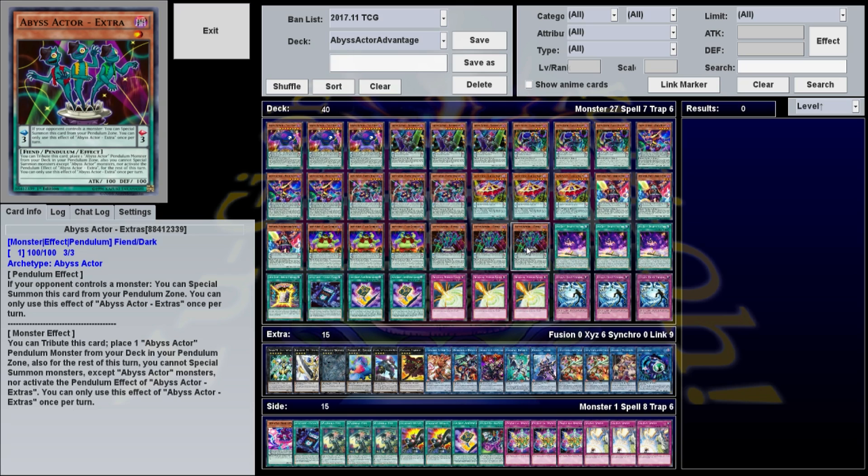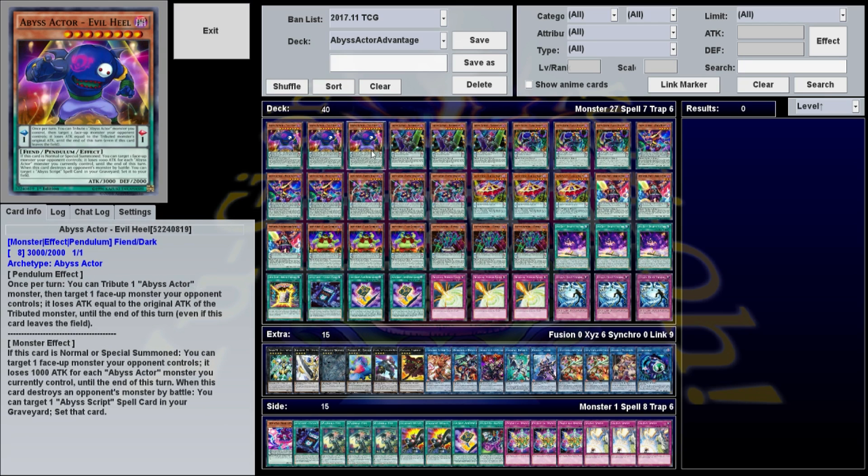Extras also has the monster effect that you tribute it to place one Abyss Actor Pendulum monster from your deck into the Pendulum zone, but for the rest of this turn you can't special summon monsters except Abyss Actor monsters. This is really good for getting Wild Hope into the Pendulum zone. If you've already made Electromite and you have this, it's as good as having Wild Hope. Everything else I'll go over in order — those are the base combos, and everything else is just icing on the cake.